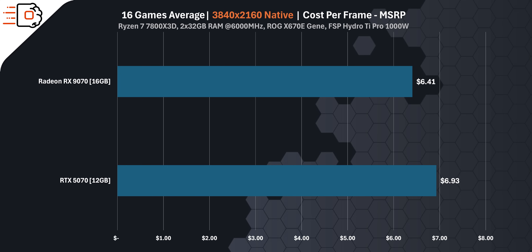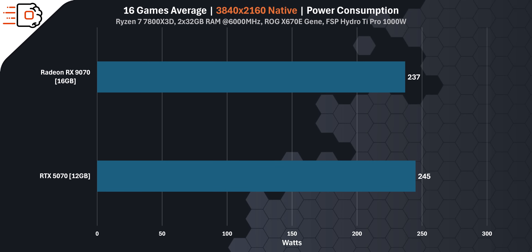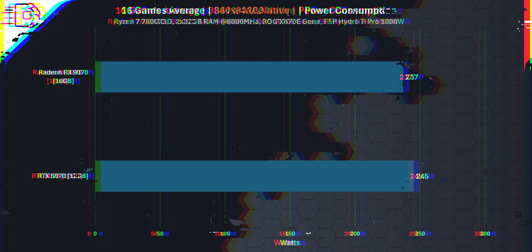But that's not the full story. In actual retail pricing, the RX 9070 works out to a better cost per frame, while the RTX 5070 jumps to $8.20 per frame. So even on shelves, AMD still gives you more frames per dollar. What about power draw? Surprisingly, the RX 9070 also comes out ahead — average gaming power consumption is 237 watts on the RX and 245 on the RTX. Not only is AMD faster, but it's also drawing less power. If we calculate watts per frame efficiency, the RX 9070 uses 2.77 watts per frame versus 3.09 watts for the RTX 5070. AMD is both faster and more efficient, at least in these 4K gaming scenarios.